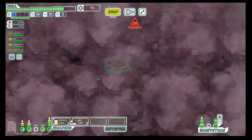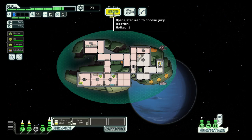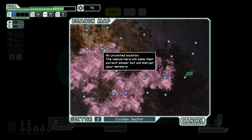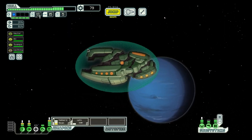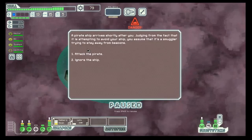Hello boys and girls, and welcome back to Season 6, Episode 2, where we are on our way with the Sultan Cruiser A in a civilian sector which apparently has quite a bit of nebula in it. So let's get on with it.